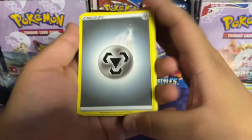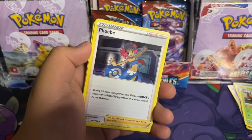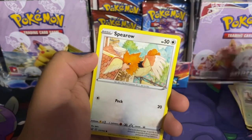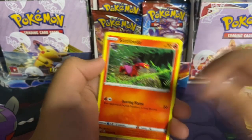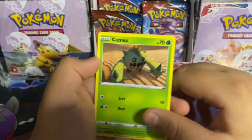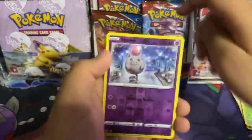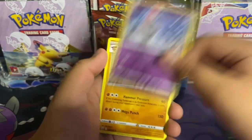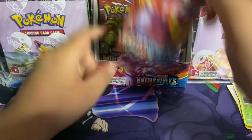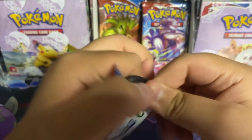Here's the code: metal energy, Rapid Strike, Heatmor, Spearow, Sizzlipede, Shinx rapid strike, Cacnea — this thing is so ugly — Poniard. Ooh, a reverse holo Spoink and a Conkeldurr — what is this? Okay, next we get a single strike pack. I'm so confused between the two.